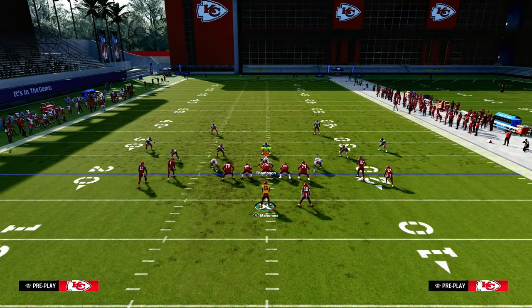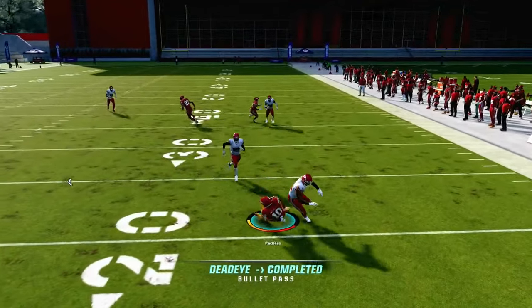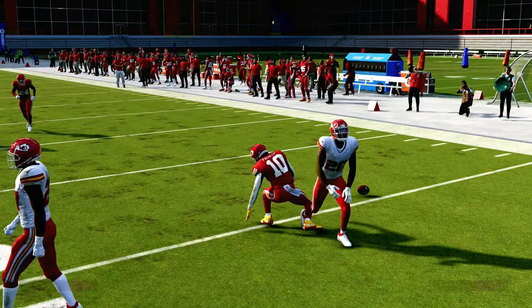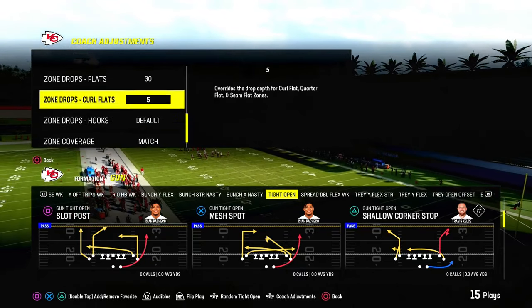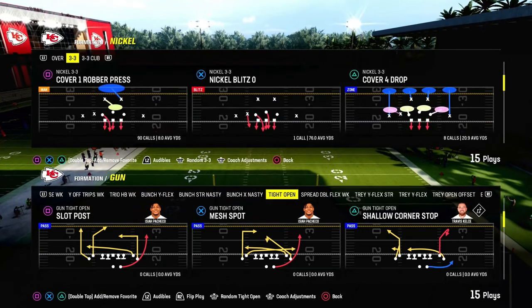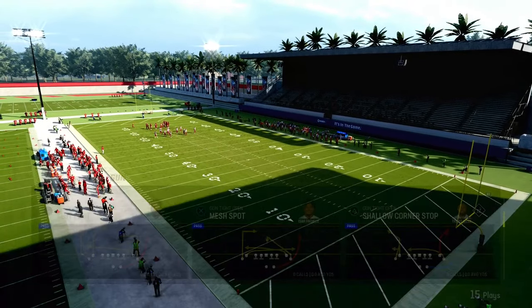If they are not respecting this quick throw to the flat — just this quick boom for a couple yards — it's very effective in this game. That's the sail concept broken down. The next setup we're going over is going to take advantage of any kind of zone coverage and also match coverage. We'll start with double Mabel and work through things. The play is Slot Post out of the Gun Tight Open.